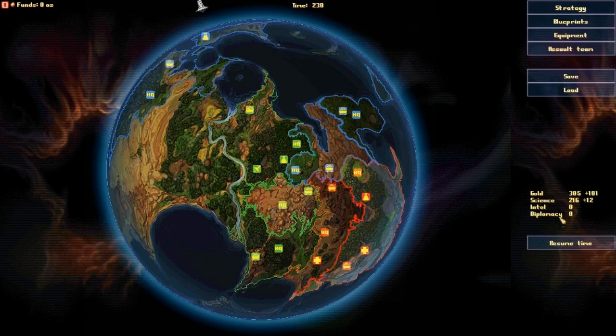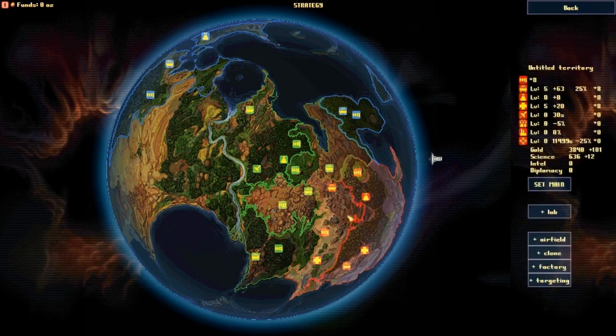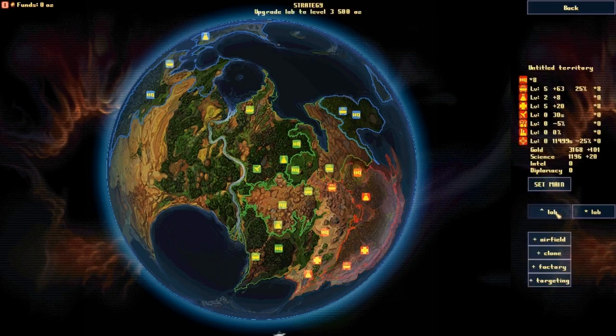I'm going to set my main base here — that's probably a good idea. The reason for setting a main base, from what I understand, is that you have to designate one and that's where you can attack nearby enemies. Green has just destroyed yellow. Let's get a lab up here. I need enough money to defend myself. My science is going up and I'll soon be able to afford a heavy unit. If I upgrade the lab more I'll get more science. Let's get more defenses up and resume.